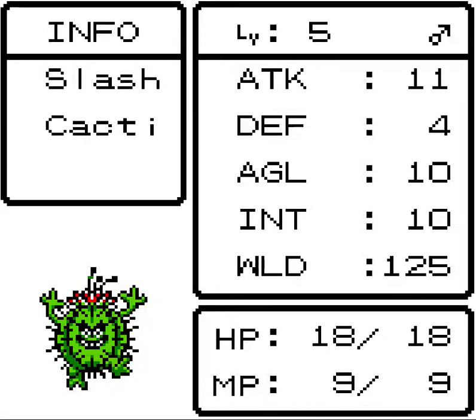Now let's take a look — this is Cacti. Cactiballs are probably the weakest monsters here, but they should be good for a starting monster. Its attack is 11, defense is 4, agility is 10, intelligence is 10, and wild is 125, with HP being 18 and MP being 9.